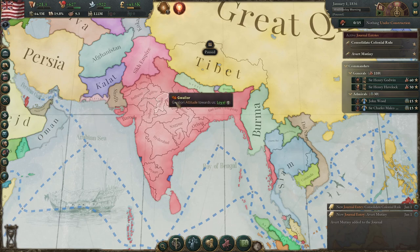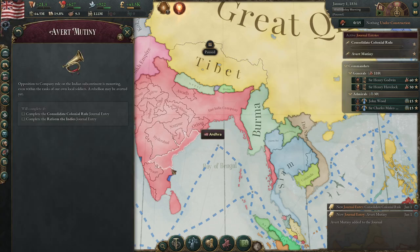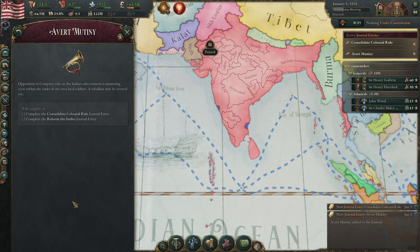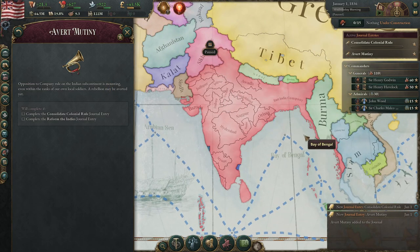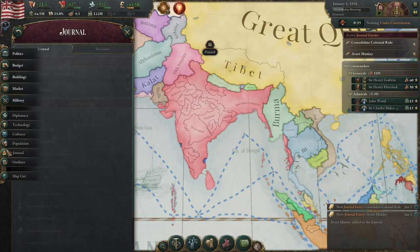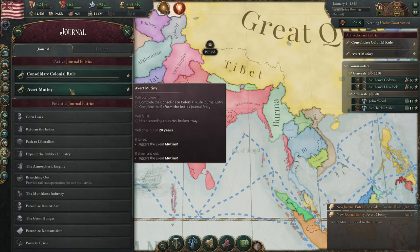Let's look at how you have to get through these two journal entries. You have a disaster here called Avert Mutiny. You have to complete Consolidate Colonial Rule and Reform the Indies journal entry. If you don't complete Avert Mutiny, most of your subjects will revolt and you'll basically be done as a nation unless you win it. You can win, especially if you've been slowly annexing lands, but it's just a pain. You have 20 years to complete it — it doesn't tell you that anywhere else, so I'm highlighting it here.